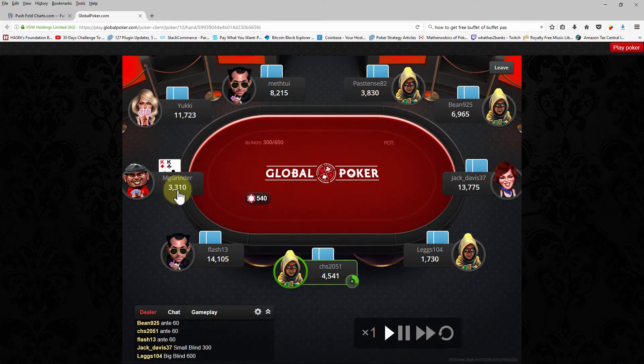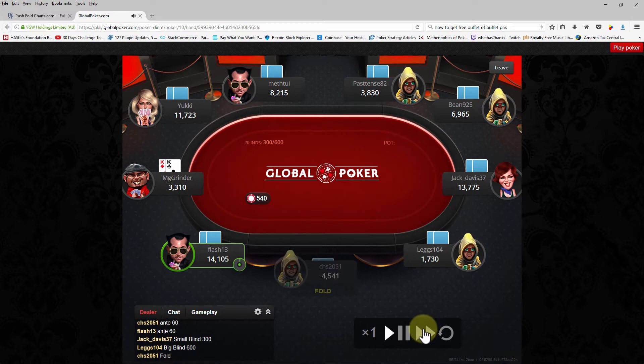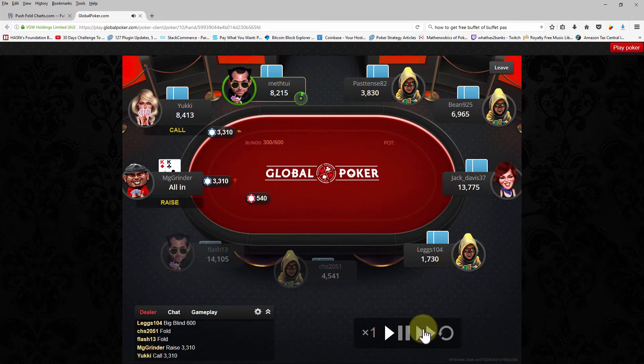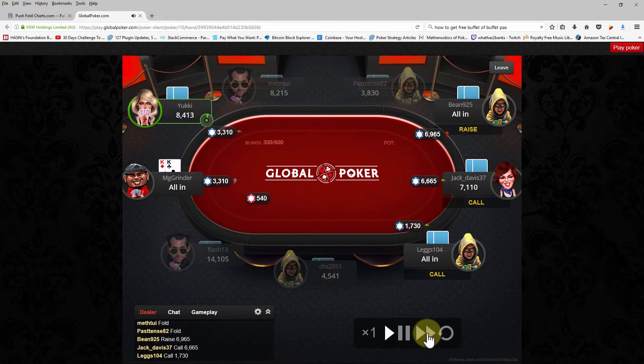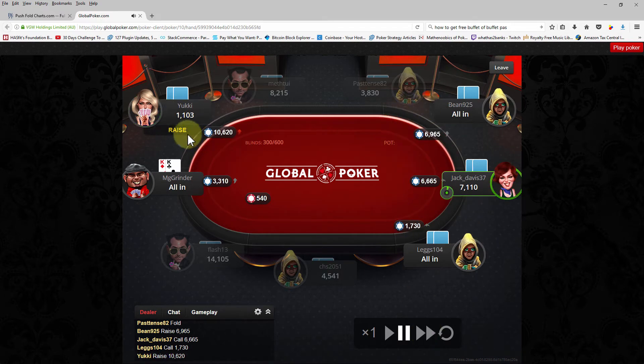So pocket kings. I'm sitting with 3,300 in chips and it's not showing the blinds - I don't remember what they were. I had less than 10 big blinds left at this point and the crazy thing is that I open jammed. This person calls without re-jamming. This guy raises and re-jams in. This person just flat calls without re-jamming all in, and then this person goes all in as well, and then this person decides to call rather than put them all in.